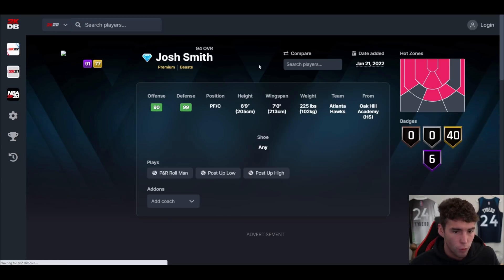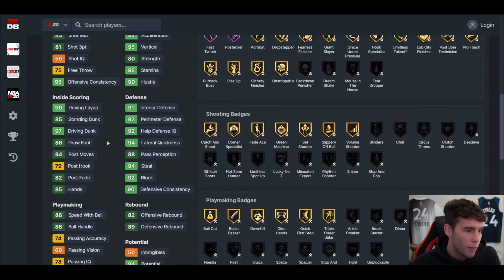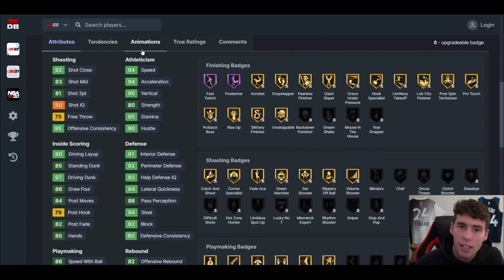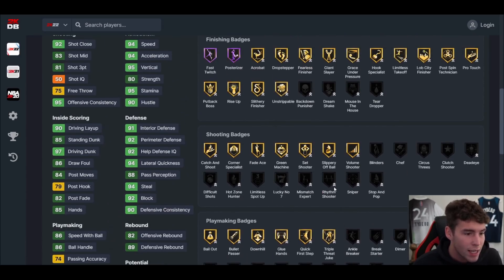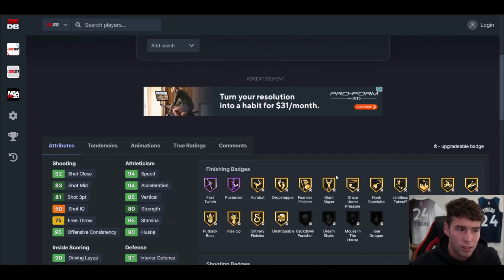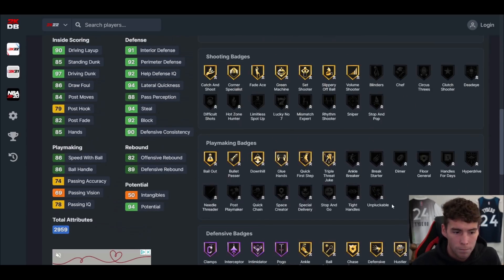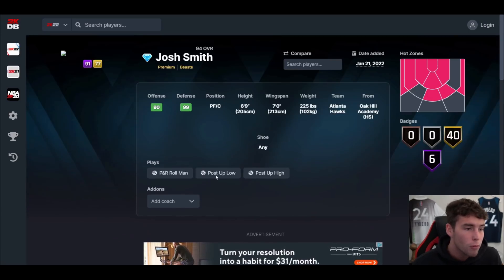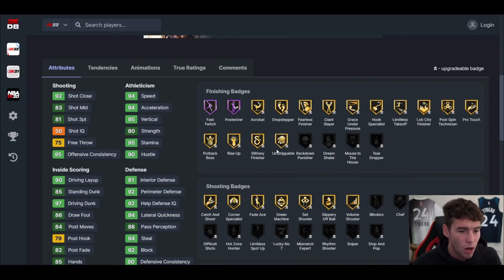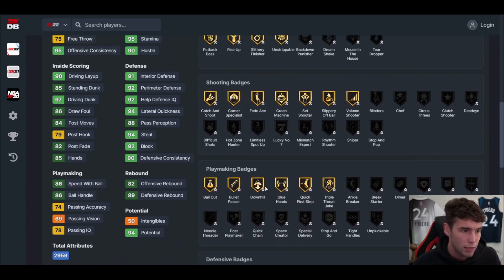The card I might be most excited for is Diamond Josh Smith — 6'9 at the power forward position, can play center if you want, 7-foot wingspan, hot spots from both corners. 81 three-ball, 97 driving dunk, 86 mid-range. Defensively: 94 speed/acceleration, 94 lateral quickness. Hall of fame clamps, interceptor, intimidator, pogo stick. Give him box, brick wall, worm, maybe sniper. Brook Lopez base on normal timing. If you've been waiting for a Josh Smith, we've got it — an absolutely incredible budget baller option.